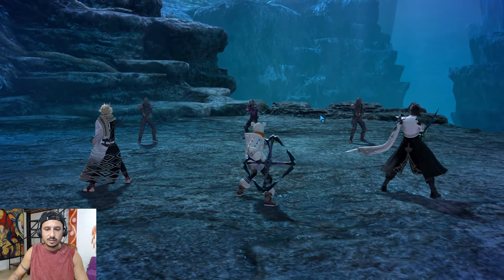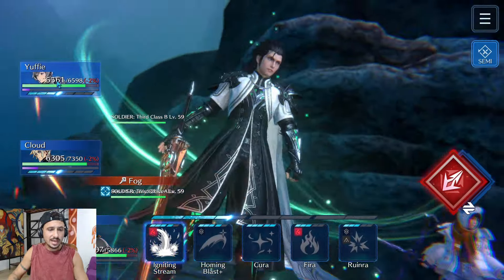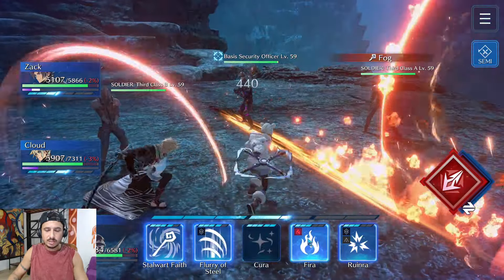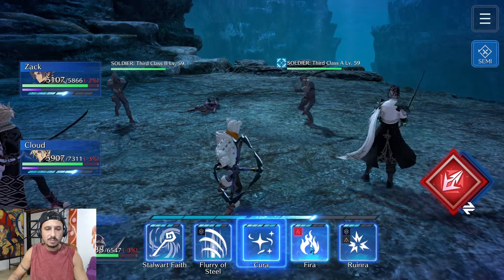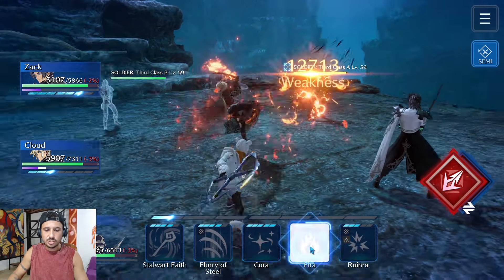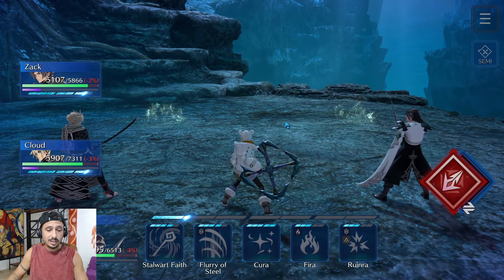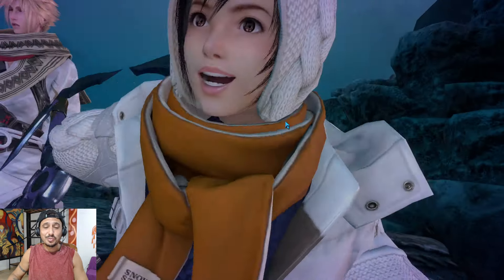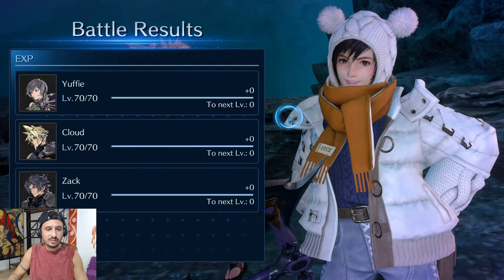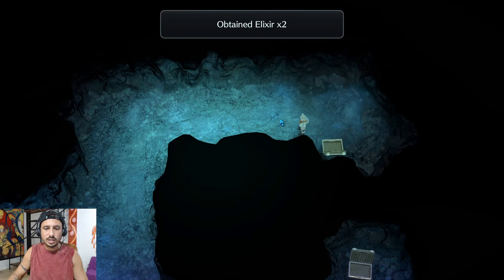Heading into this fight with the ads right here. I'm just going to take out the first one with Zack and try to get my ATB up as high as I can. With Yuffie she's going to do a couple of hits and we're basically going to take those guys out super fast. That's going to be the first set of ads — there are two sets of ads in this dungeon.